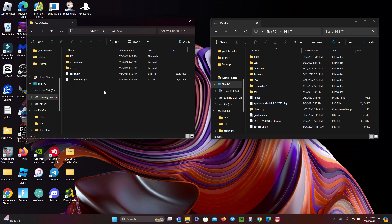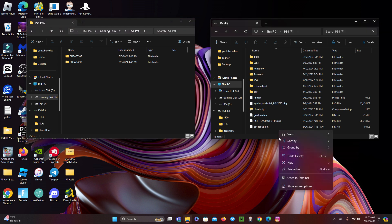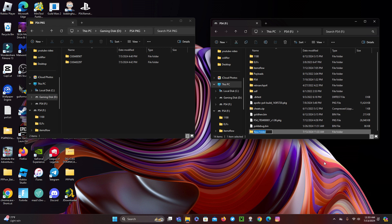I'll show you how to do it right now. First, look for a USB and format it to exFAT. If it is one game or three games for example, you will have to create a folder with the name Game 1. Inside that folder we will paste the game. If you're going to put another game, create another folder with the name Game 2 and paste the game inside, and so on.